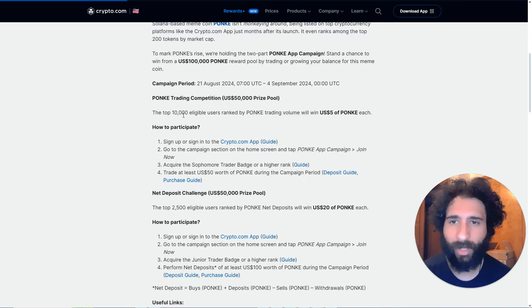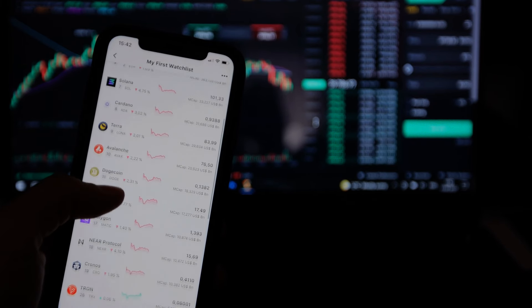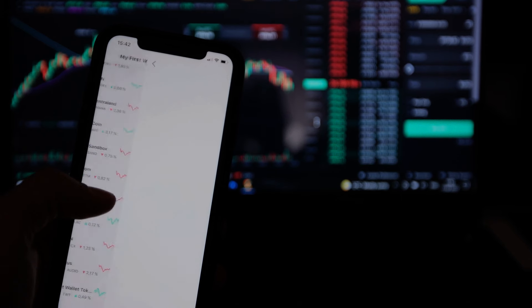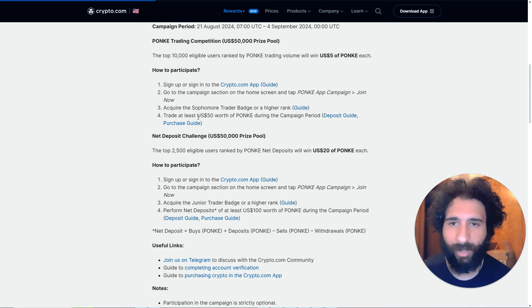The top 10,000 eligible users ranked by Ponke's trading value win five bucks of Ponke each — it doesn't get any better. Just sign up to Crypto.com, get the app, go to the campaign section or the home screen, and tap the Ponke app campaign to join.